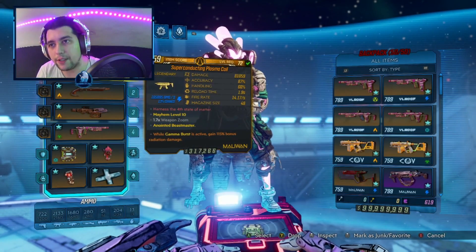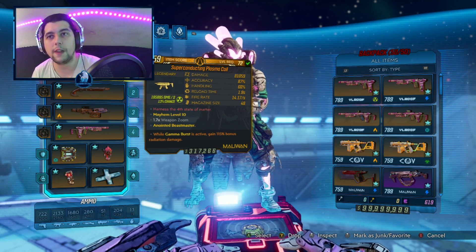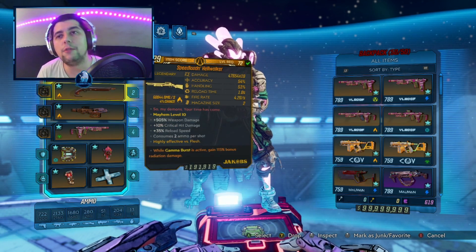In this one we're going to use the Gamma Burst Anoint. We have a Plasma Coil which is a must-have in any build, same for the Hellwalker.